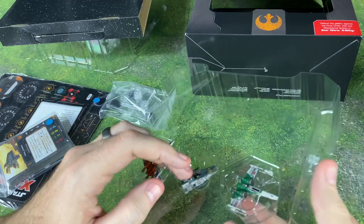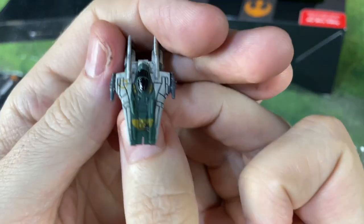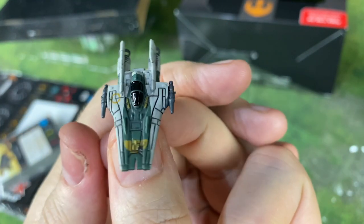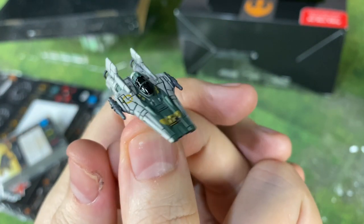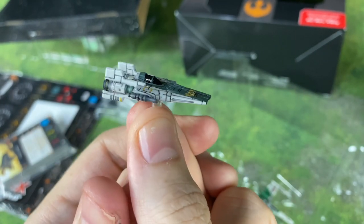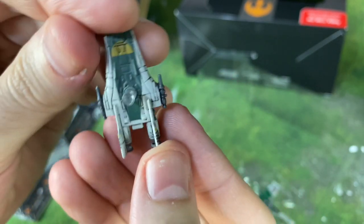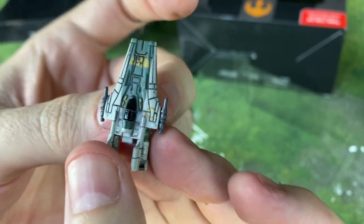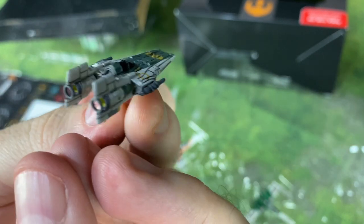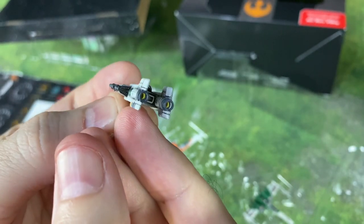We've got our A-Wing — this one's harder to pop out. There we go. This one doesn't have any moving pieces, but this is just an alternate paint scheme A-Wing, our Z-2 A-Wing from Episode 8 and 9. Very cool, very nice looking. There's a little yellow in the engine glow there too.